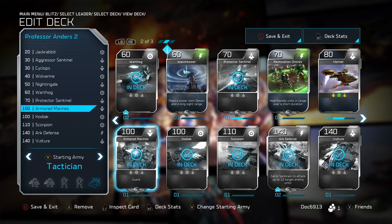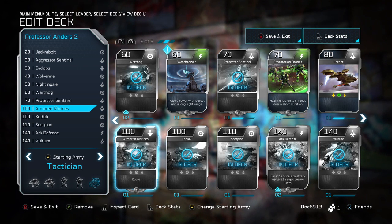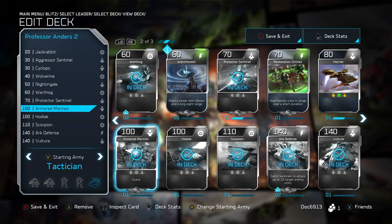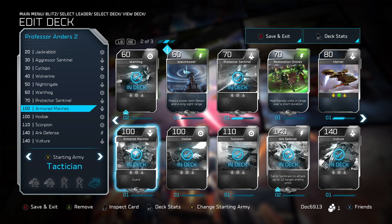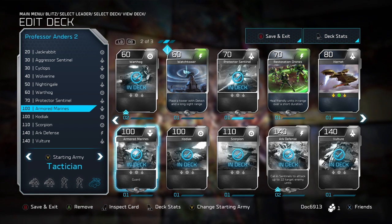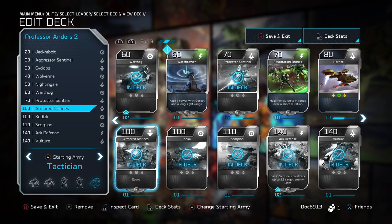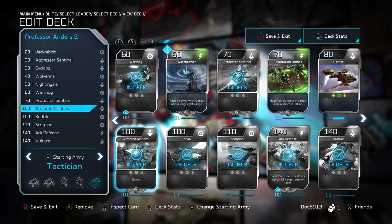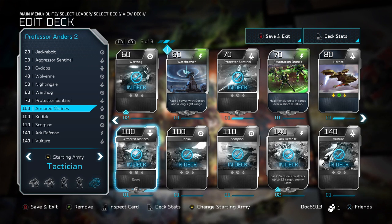You've got a pretty good mix of cards — a lot of stuff in the low 40s energy cost, which you'll gain pretty quickly. A little heavier on the air side, which is one of the reasons I like using Professor Anders. If you don't have Armored Marines, throw the Hornet in and I think you're going to be really good to go. I've used this deck in 1v1s and 2v2s and it's performed pretty awesome. The fact that you can grab energy and capture a point simultaneously at the beginning, without the units holding that point being too susceptible — you've got a Cyclops, a Marine, and a Wolverine — you should be well set to take that initial energy lead over your opponent.